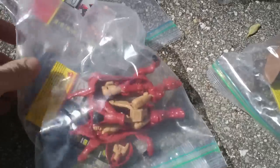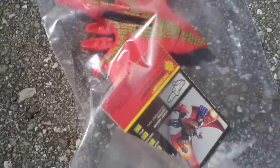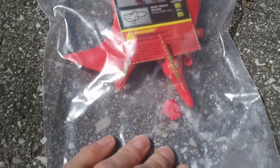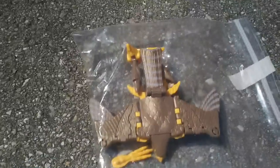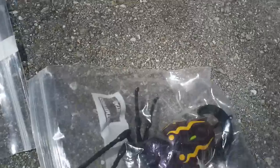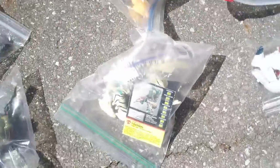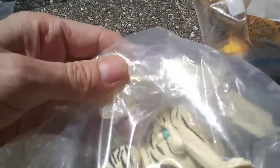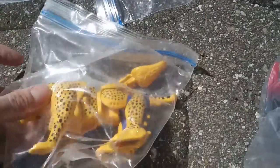And then Razor Beast. Terrorsaur — some of these have the instructions and/or file cards. There's the gun for Terrorsaur. Airazor. And here we got Tigertron, and all his parts are there too. And Cheetor — his tail and his gun.